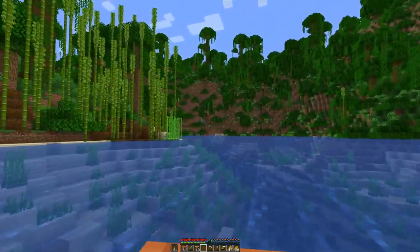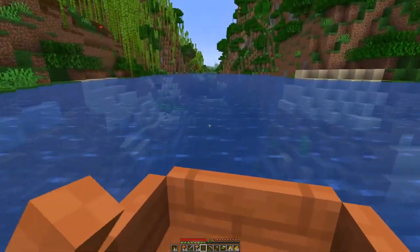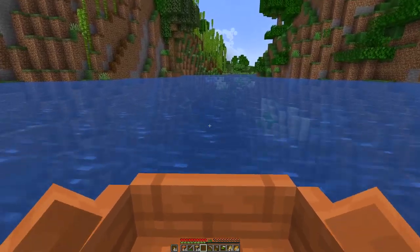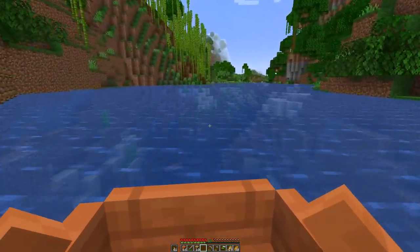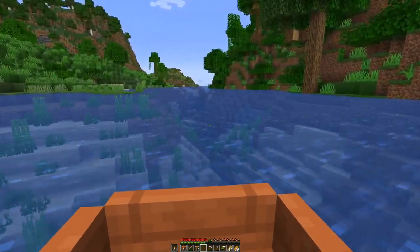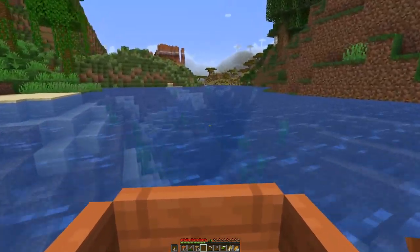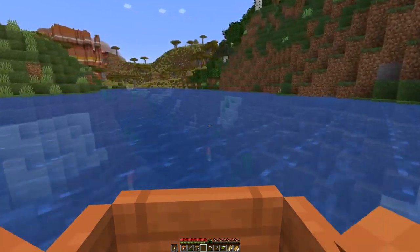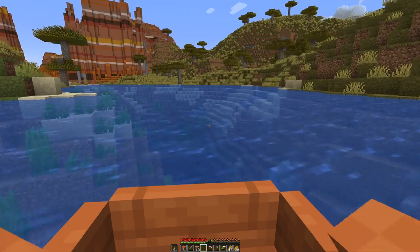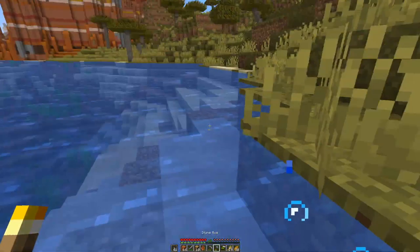There are some steep hills up ahead. Let's try following this river. One thing you can notice in this world is that the rivers are way deeper than before — previously they were quite shallow, just a few blocks. But now they are really going down quite a bit, and that is probably due to the increased world height, which allows more freedom in terrain generation in the vertical dimension.